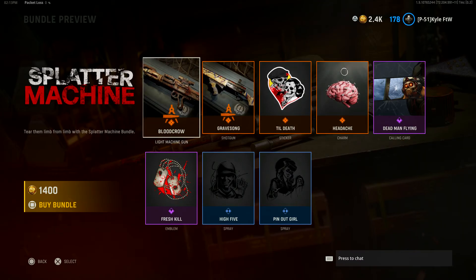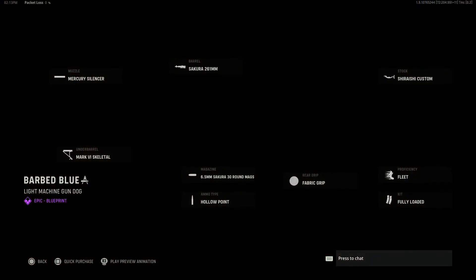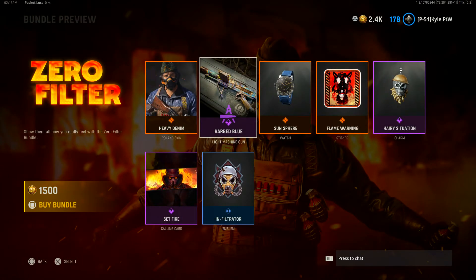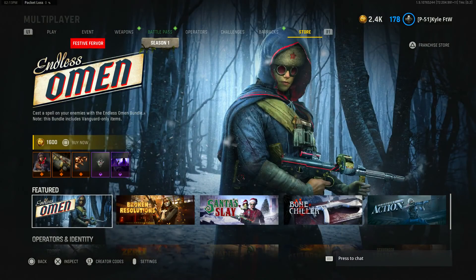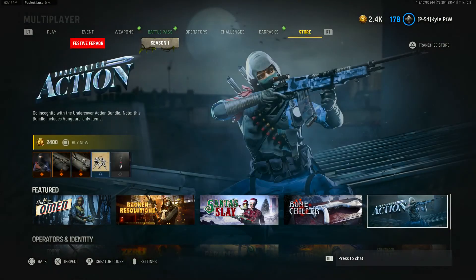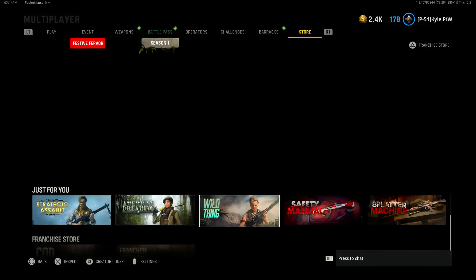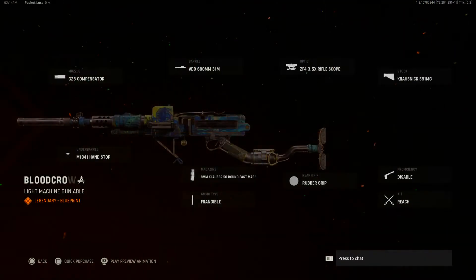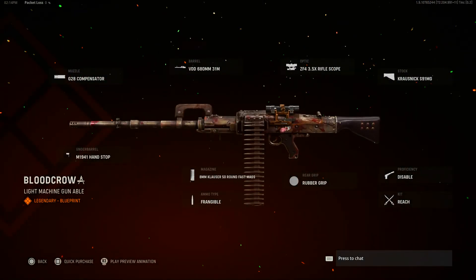Today we're taking a look at the brand new Splatter Machine bundle which was added into Call of Duty Vanguard. This is one of the better bundles in the store honestly. A lot of the bundles in the store are pretty cool, except a lot of the blueprints are just one blueprint. I think it's easier to do bundles that have two blueprints, and these two looked pretty fun and really high tier.